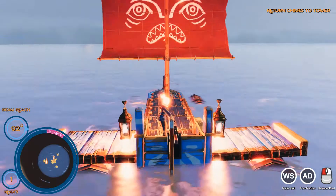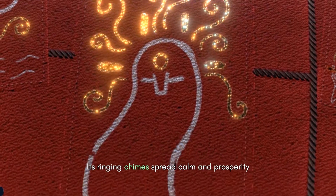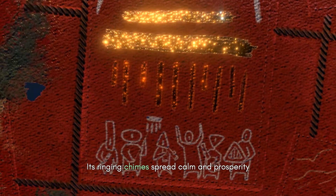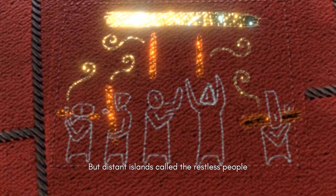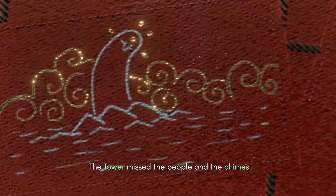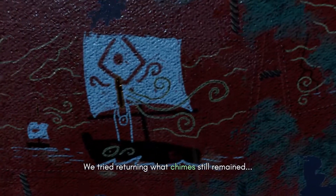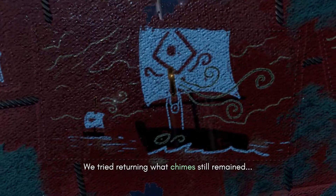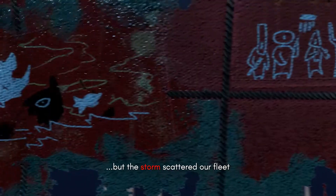The setup behind the game is a simple one. Long ago, people gathered around a magical tower with a myriad of chimes which, for a time, did spread calm and prosperity. However, as other islands called to them, the people began to remove the chimes and to sail away, after which the tower got upset and unleashed a violent storm. The descendants of these people then attempted to bring the chimes back to the tower, but the force of the storm was too much, sinking the fleet of ships that approached.